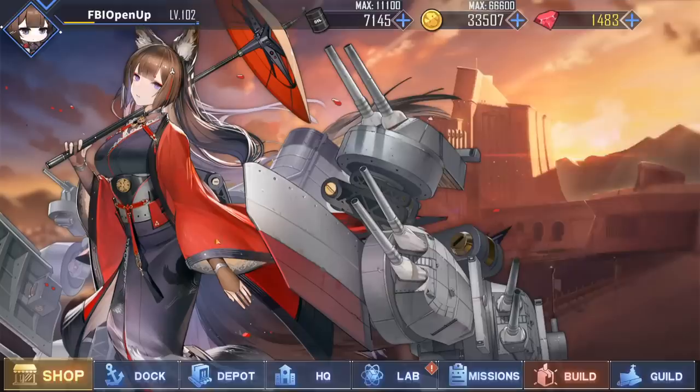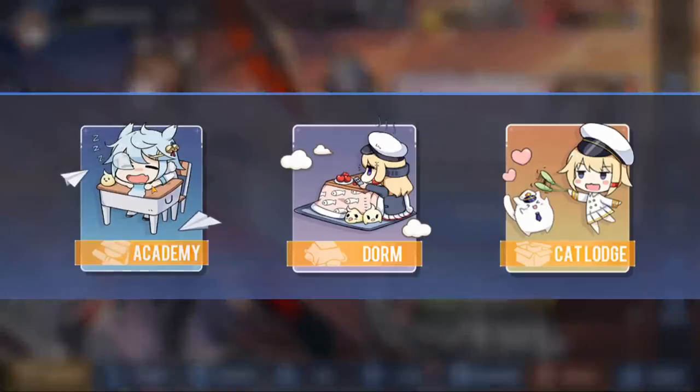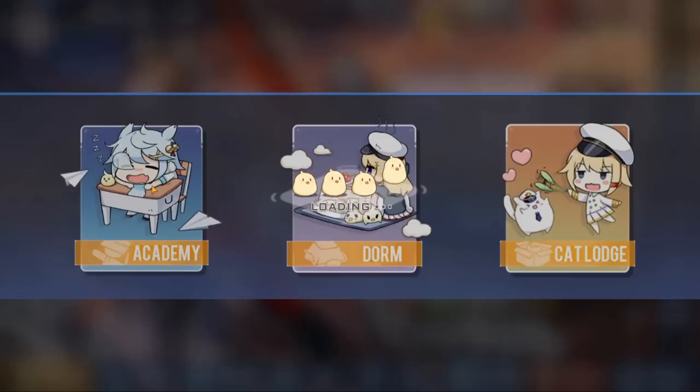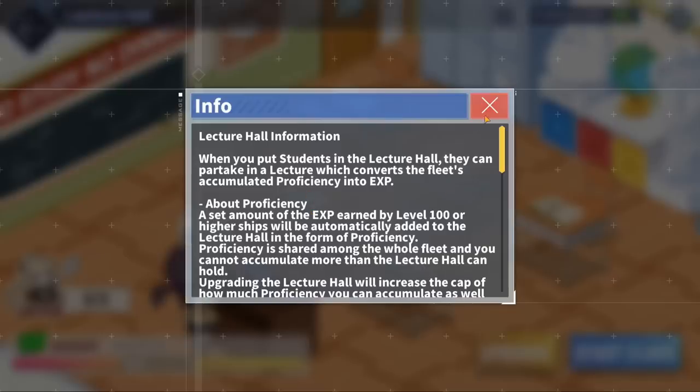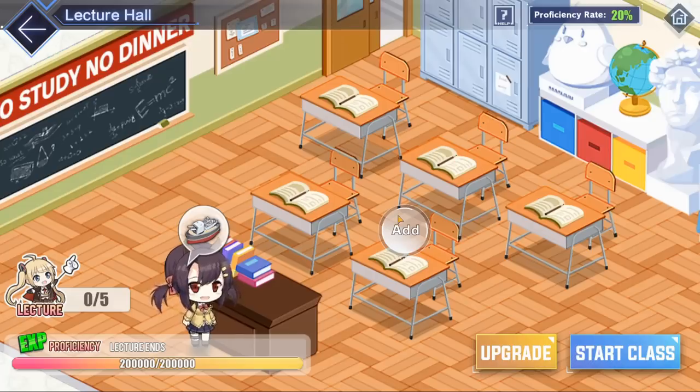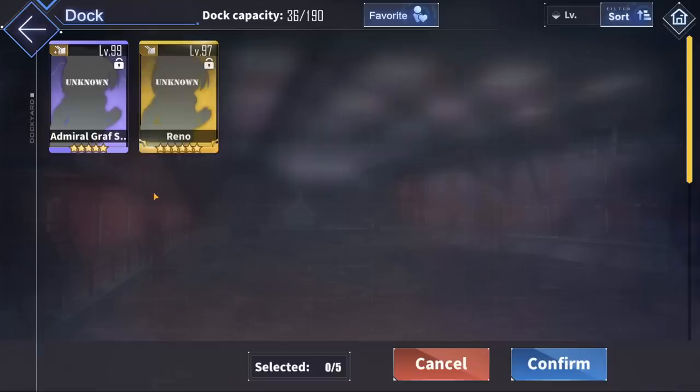The next place to get experience is the academy. When you are commander level 50 or more, you can go to the lecture hall, where you can gain XP similarly to the dorms but with a lesser experience gain. The lecture hall has an XP bar — whenever a ship over level 100 earns excess XP that doesn't contribute to its own level, it gets stored there, and you can then use that stored XP for classes and add your ships the same way as dorms.